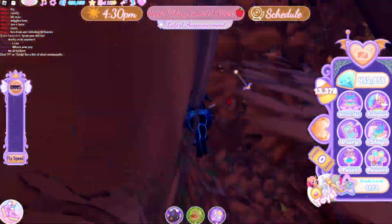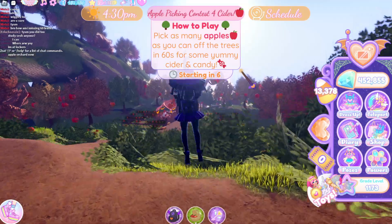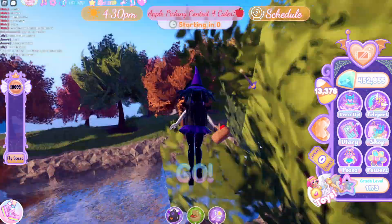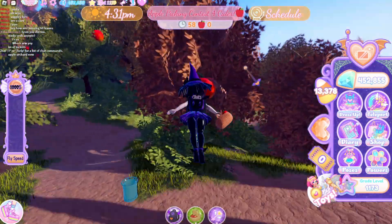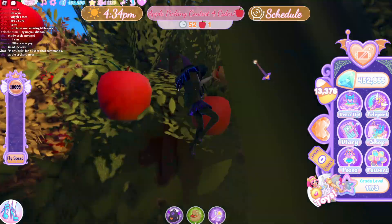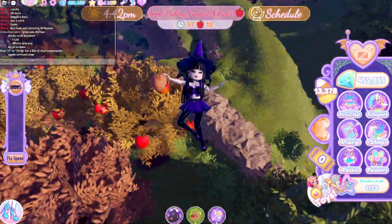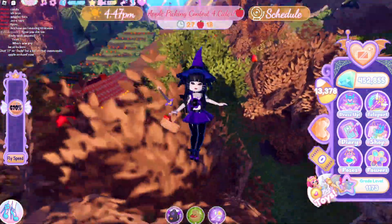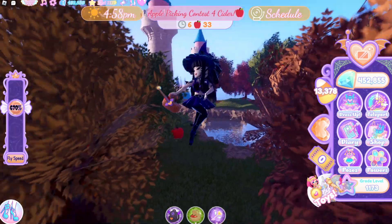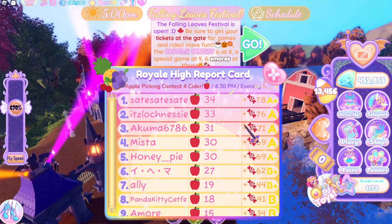At 4:30, the opening ceremony begins, which is basically a minigame where you fly around the trees to collect apples and try to get the most. The more apples, the more candy — basically like the Easter event with the eggs. I'm also unsure, but I think there might be a pumpkin minigame as well sometimes at the opening ceremony. Maybe it's for decoration, but if there is, you have to find the heaviest pumpkin. I won by getting 30-something apples and as you can see, that's a lot of candy.